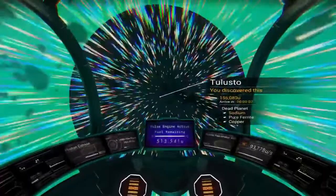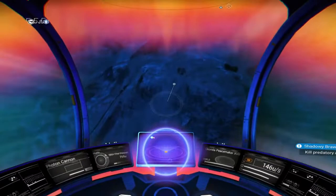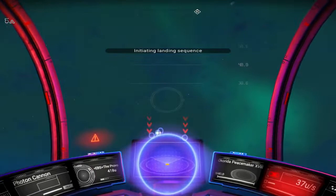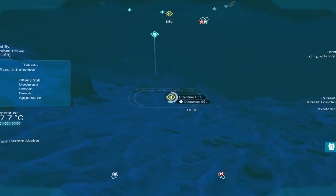Hello, this is the Provoked Prawn and this is another video for No Man's Sky to show you how to make some money. This one is actually quite interesting because this is a dead planet. It's worth looking out for these dead planets because it seems that a lot of dead planets and also inhospitable planets with acid rain and radiation and such have a lot of hidden treasures on them.